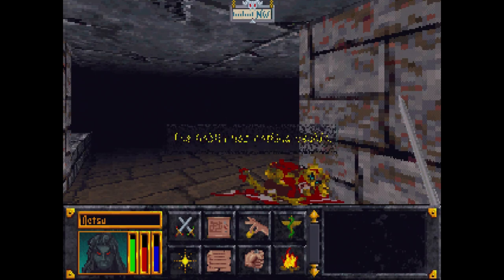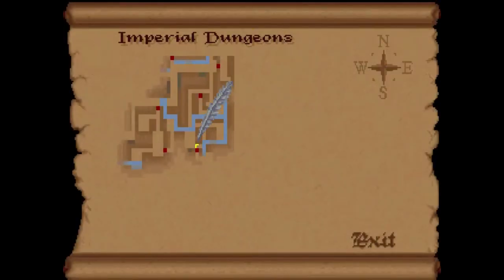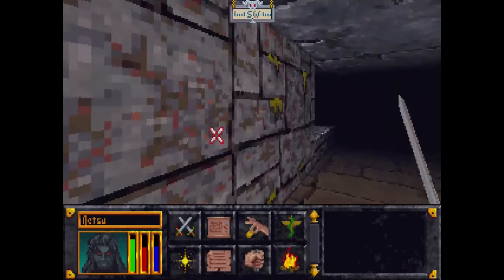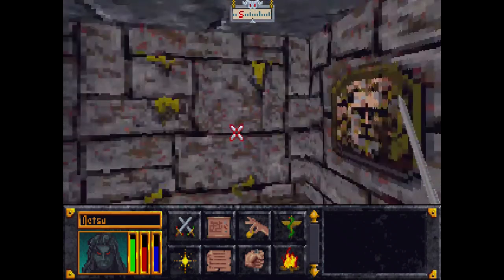Oh, that was a great kill! Now we should — yes, we're here. We want to turn down, go down. Those are the hidden doors I was talking about!